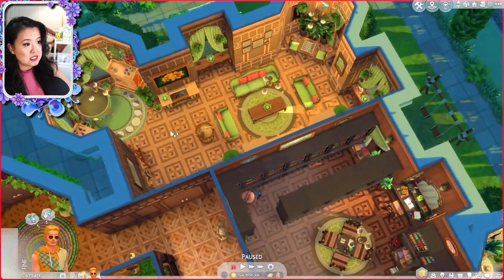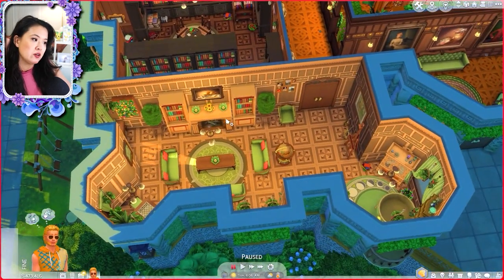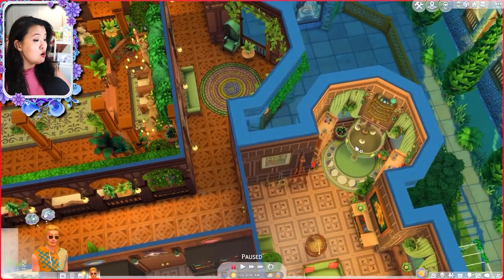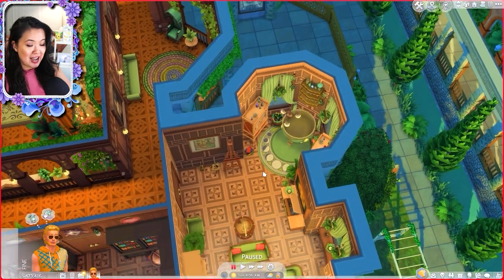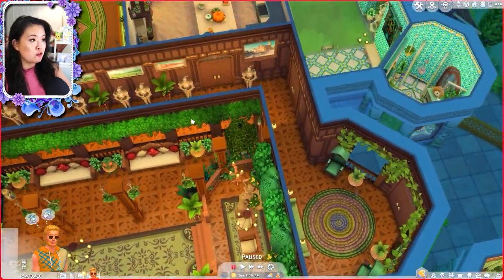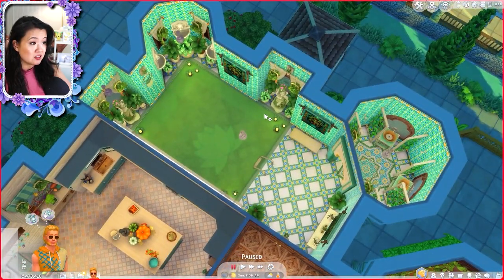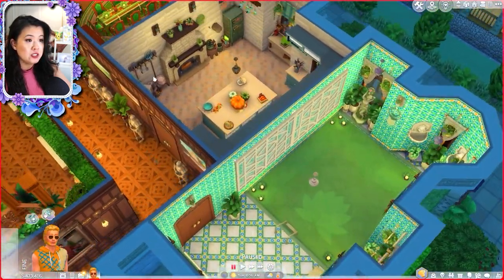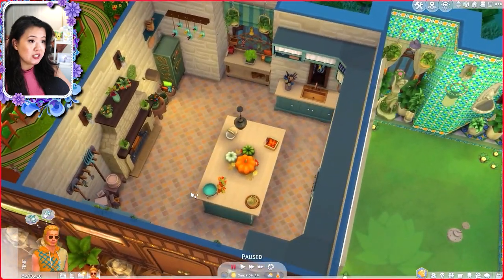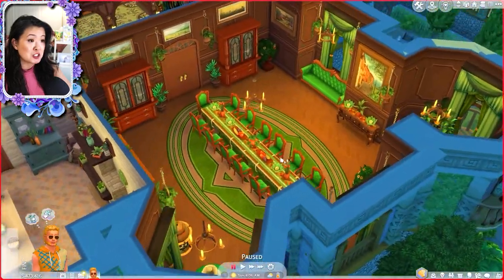It looks like there's a cauldron — yes, to cook mac and cheese! So it looks like we have some magical items in here as well. And then over here on this side, we have an indoor pool. It's beautiful — I love the colors, it goes so well with all the greenery around here. It looks like there's a hot tub out here too. We have the kitchen over here and then we have the banquet room. This is stunning.